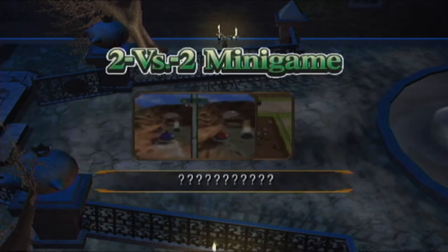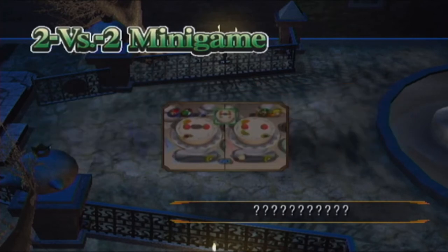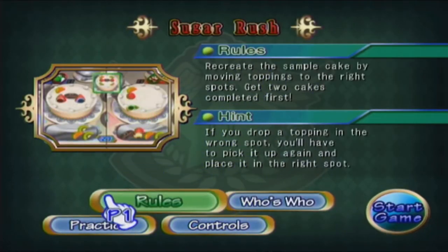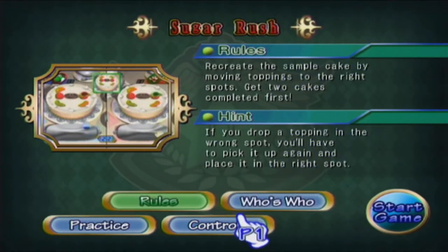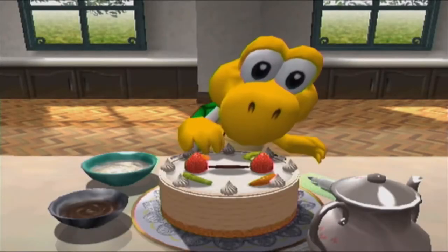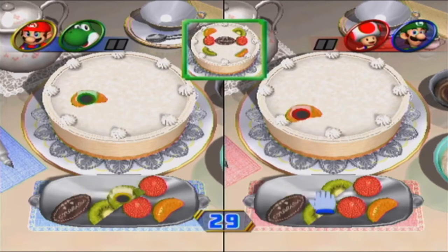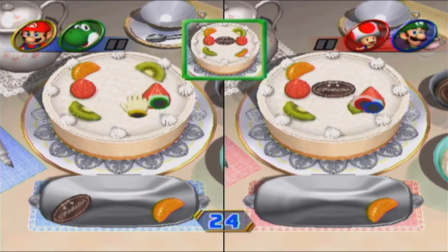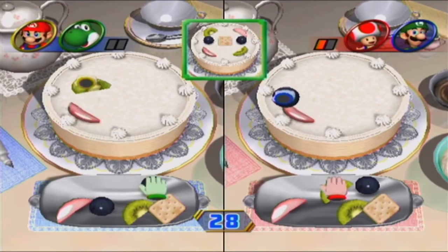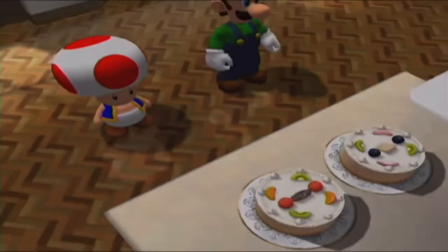It's a 2 vs 2 — the underdogs vs the main stars of the show. Sugar Rush! Recreate the sample cake by moving toppings to the right spot. Get two cakes completed first. If you drop a topping in the wrong spot, you'll have to pick it up again and place it in the right spot. In other words, you just gotta put toppings on your cake. Done! Done again! That was relatively easy.